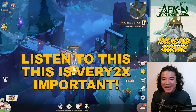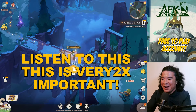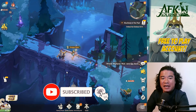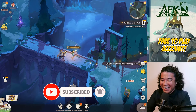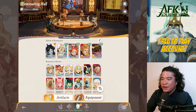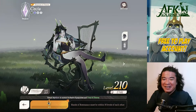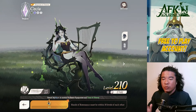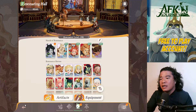Hey guys, it's Gameplay Horizon here, once again back with another episode of AFK Journey. Today we will try to clear AFK stage 980. Before that, we will check our heroes. There is a red exclamation point indicating I can ascend — I got Sesha, but I won't ascend Sesha because we will be using heroes that have low CP as much as possible.